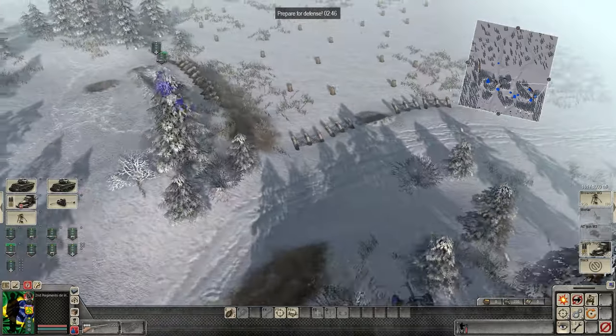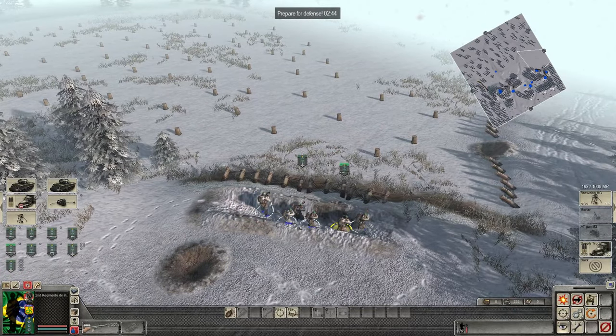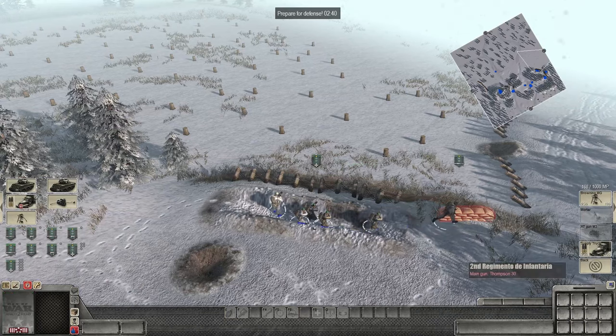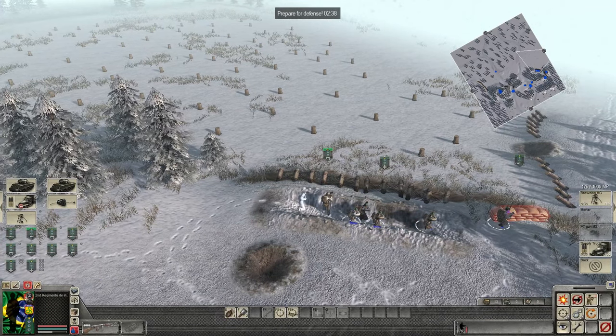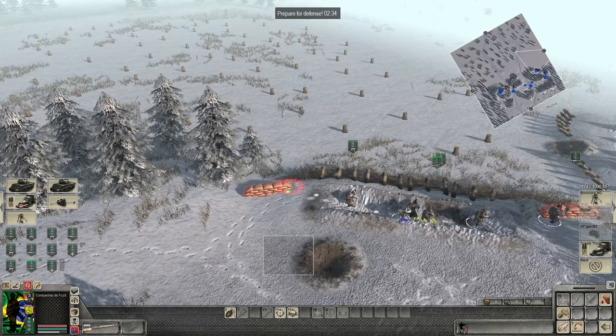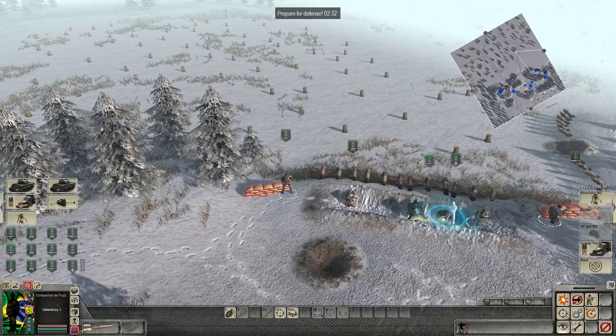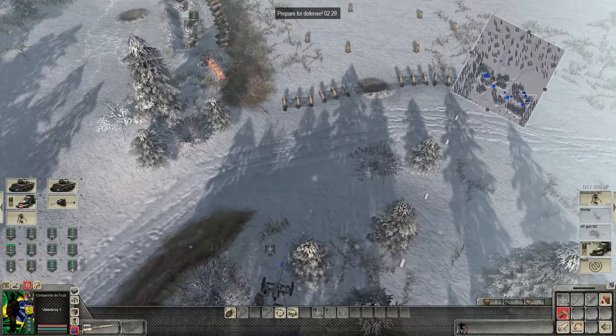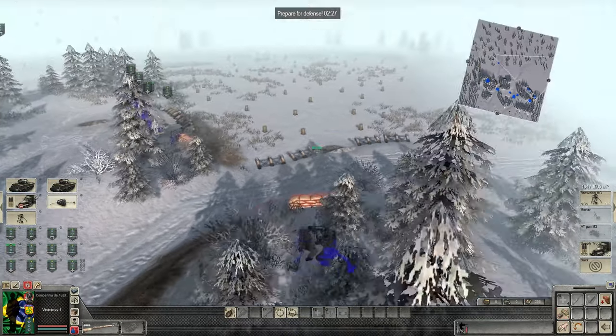We need a defensive position here. Can we put down some breastwork? We can — let's put a machine gun nest here. Anybody with an SMG won't be able to build any sort of breastwork or sandbags. Let's build one in front of the AT gun — should be able to shoot over that, and then we'll put troops in front of that.